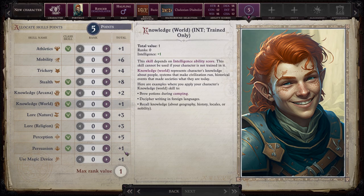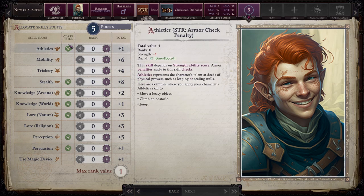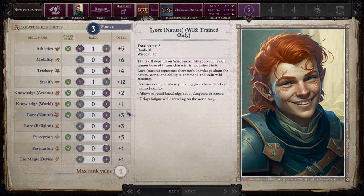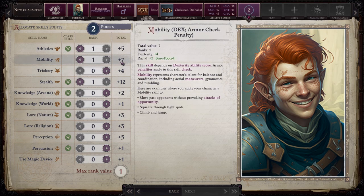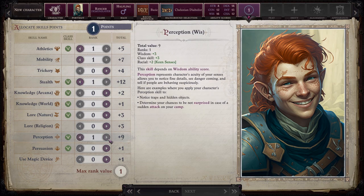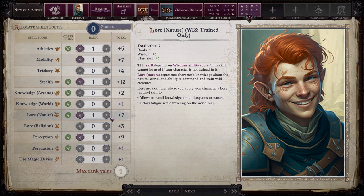We have five points to distribute. Role-playing here: the first goes to athletics because we're fighters — even if not strong, we're resistant and fast. We're also stealthy and can hide quickly. I'll avoid trickery since we're not thieves, but I'm giving one point to mobility, which covers aerial maneuvers and tumbling. For non-physical skills: one to perception so we stay aware, and one to lore of nature — we learned to hunt and travel the world to fight demons.